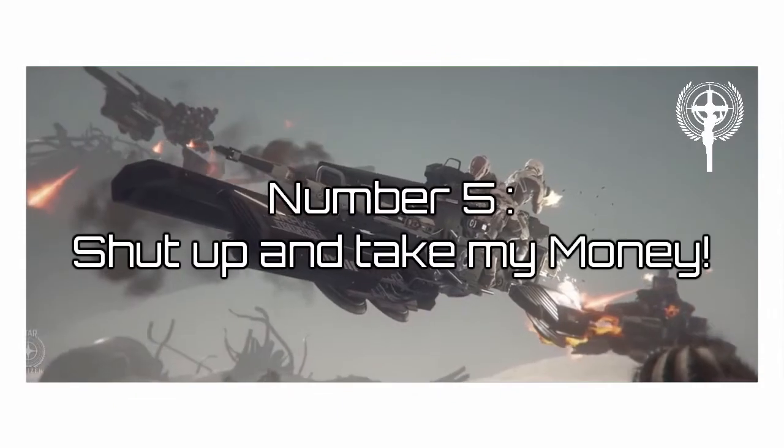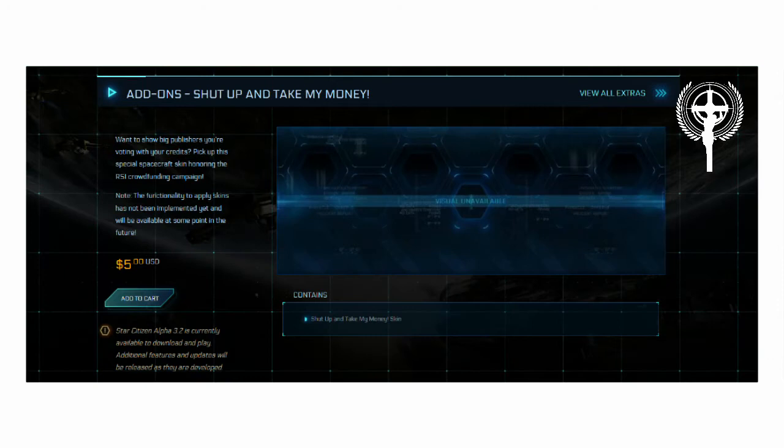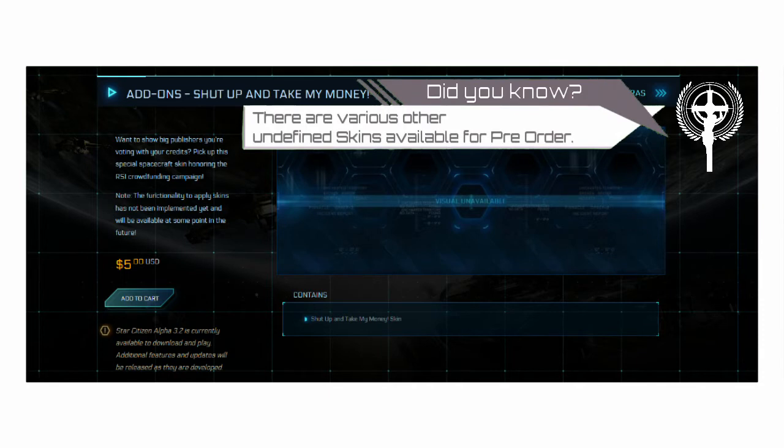Number 5: Shut up and take my money. In 2013 CIG started taking money for a pre-order of a skin for Star Citizen called the "Shut Up and Take My Money" add-on. It will only cost you $5, and no one knows what the skin will look like or when it will be available.